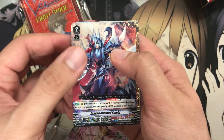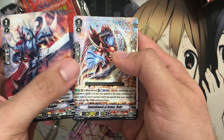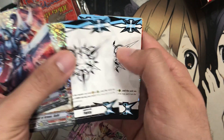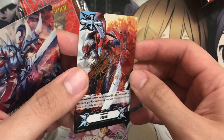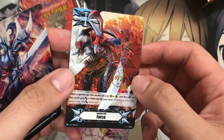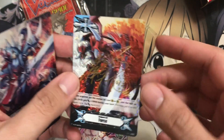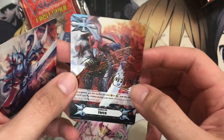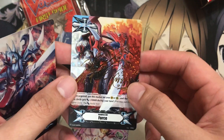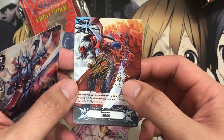Now for the foils we get, we have Dragon Armored Knight — foil version — and Embodiment of Armor Bar. We also have Imaginary Gift Force, and another Imaginary Gift Force as well. And oh, nice — I was actually hoping we would pull this. This is the Signed Force Gift from the trial deck. You can either get the signed card or the Signed Force Gift, I believe. Very nice that we got this out of the Kagero trial deck — very happy about that. Definitely would love to get a full set of signed ones for Imaginary Gift Force.